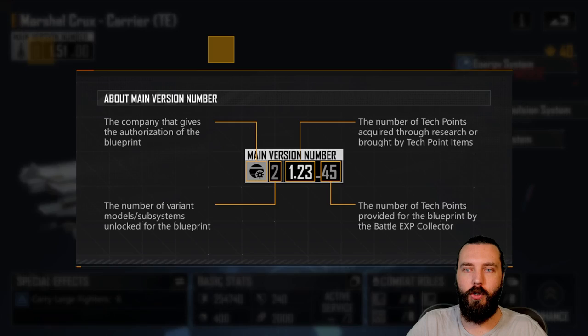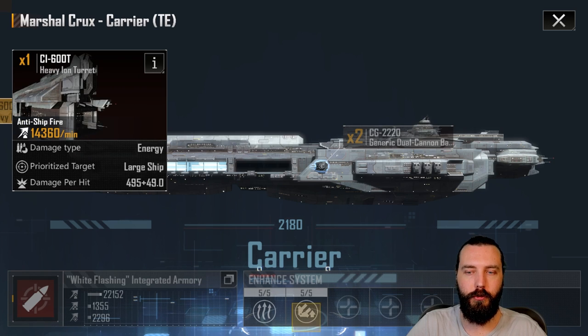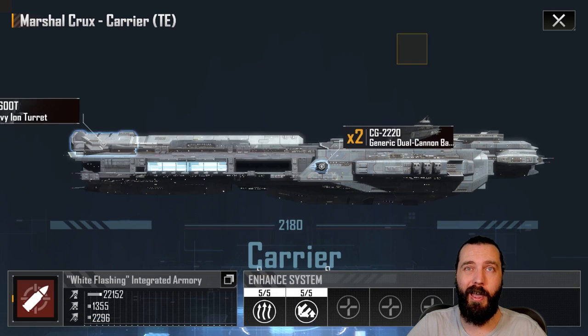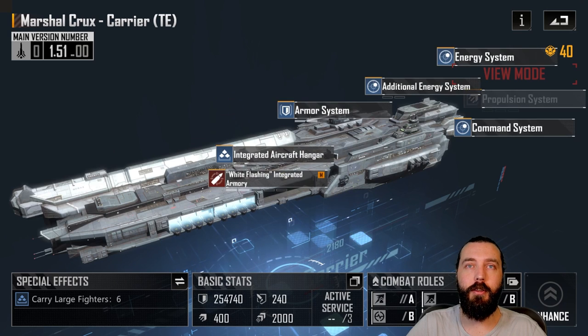Further upgraded on the third one - this has just got 51 tech points pumped into it. Again it's got the six large carriers and the heavy ion cannon with a few upgrades, cooldown and damage. Hitting 495 damage plus 49 damage, so it's somewhat boosted as well. As you can see, it's boosted its damage up by about 4,000 DPM, which is pretty damn nice. There's also a little bit of extra damage on the dual cannon battery system. The fact that they're both incorporated into one system means when you're upgrading it, you're also upgrading your anti-small ship damage and anti-aircraft damage - so that's pretty decent.